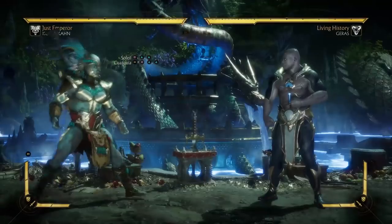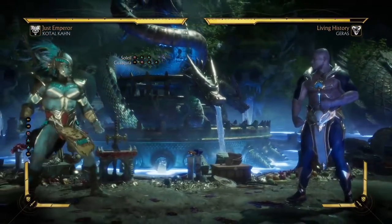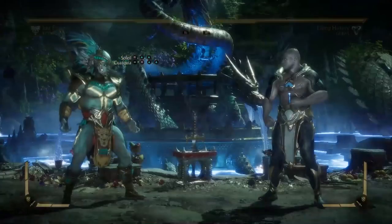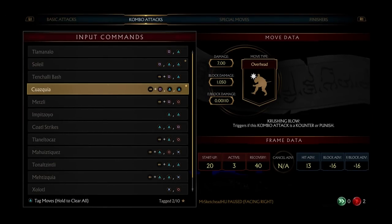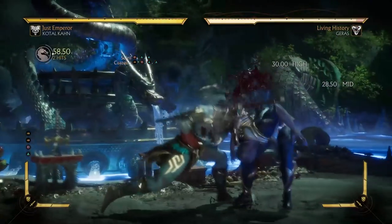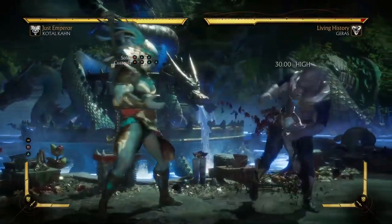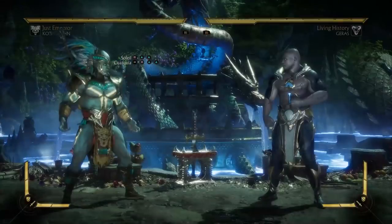Here, this forward 1-2-2 is a good forward advancing string. Nothing wrong with that. It ends in an overhead knockdown, but it's negative 16 on block. The first part is negative four, so that's good. But if you want the last hit with the overhead, you have to commit to it.